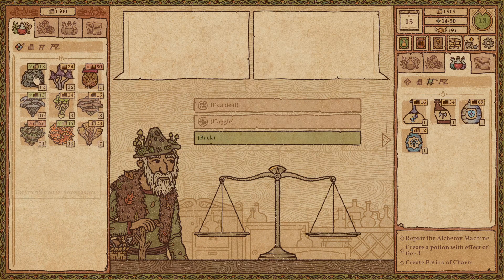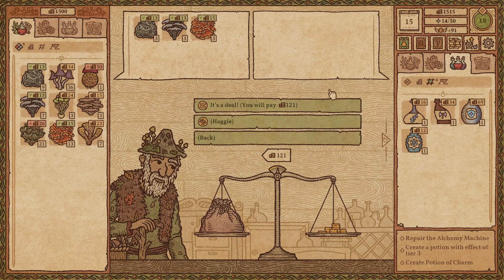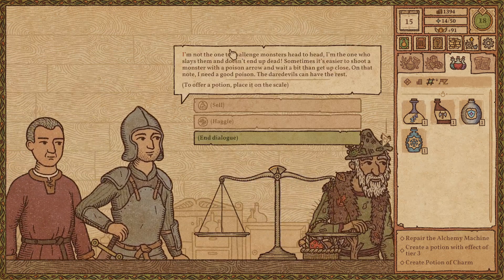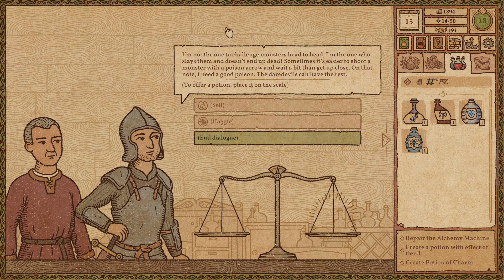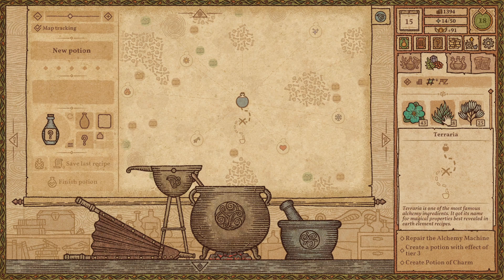That's good. What do you got? So that's cheap, that's cheap, and that is cheap. Let's get three of each. I'm not the one to challenge monsters head-to-head — I'm the one who slays them and doesn't end up dead. Sometimes it's easier to shoot a monster with a poison arrow and wait a bit. On that note, I need a good poison. I do not have a poison on hand — let us see what we can do. That is the wrong thing. Can I take that back? Oh, apparently I can. I may have lost that — whatever. I grabbed the wrong one. If I lost it, it's okay, I'll buy more.